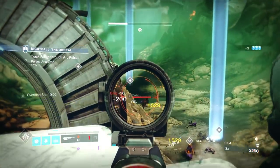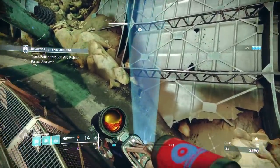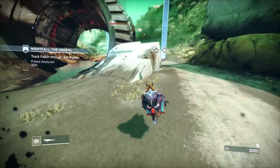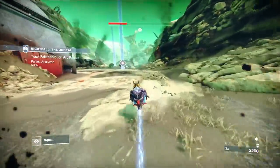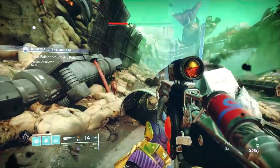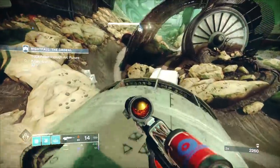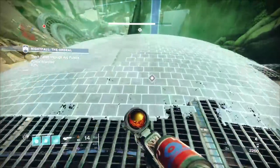We're using an Arc Soul Turret build. The Nightfall modifiers include Hot Knife, so there are Solar Shanks — a lot of them — so we've got a Solar weapon for that. Attrition is on, so there's no natural health regen; you get health regen from orbs you pick up off enemies. Champions are Overload and Anti-Barrier. There's incoming Arc damage increased.